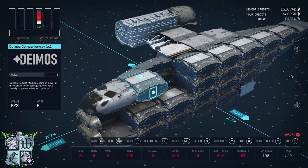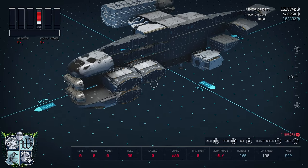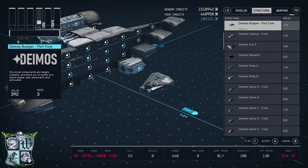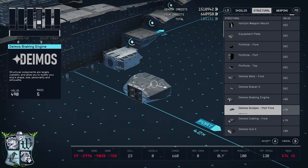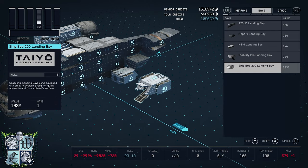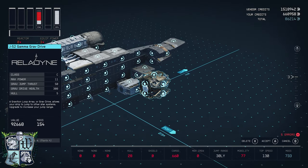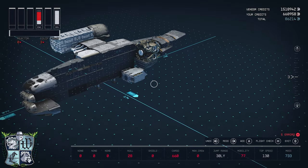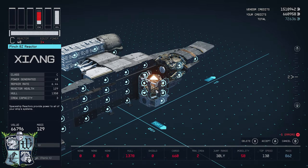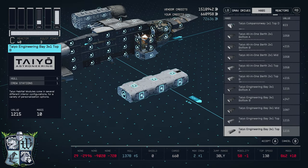Now over to the port side. We're going to delete all the Deimos one-by-ones and start building up our interior. Starting at the aft end of the ship, I'll choose the Deimos hull A and place it right there. Then over to the grav drive tab to choose the J52 Gamma, and then select the Pinch 8Z reactor mentioned in the introduction — that lives right there.